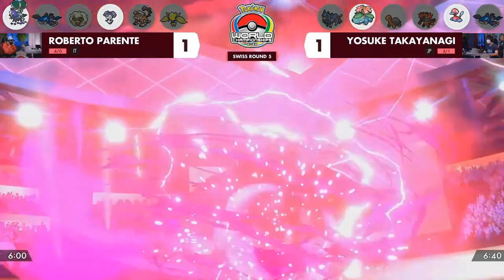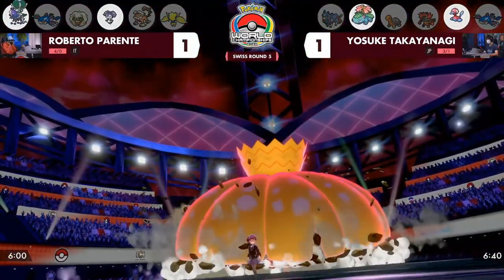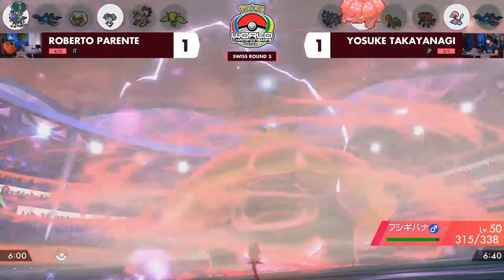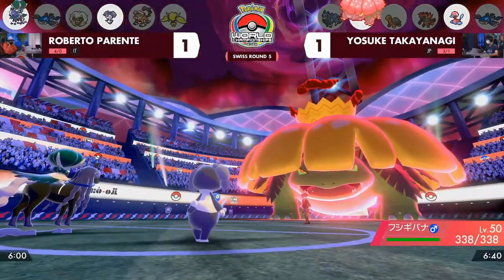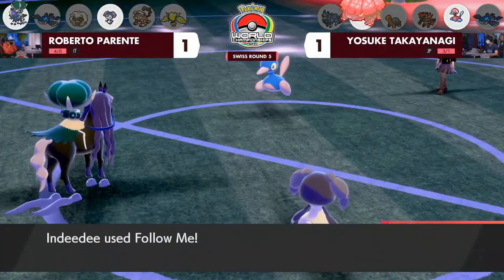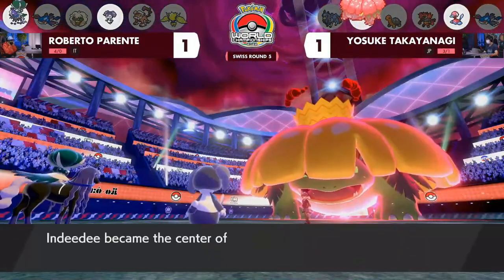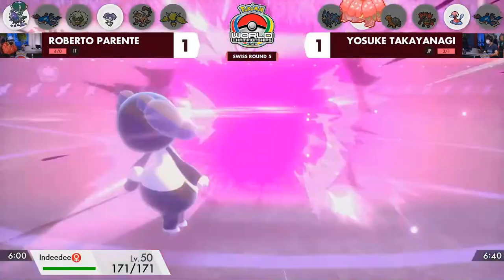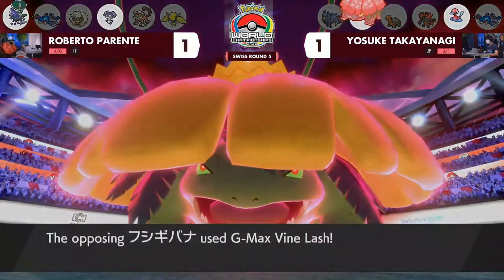If you're spending two turns targeting Porygon2 and never hitting Venusaur, that's a trade Yosuke is okay with. We're going to see the Recover healing potentially come through first, but now the Gigantamax is on Yosuke's side — it's that Venusaur ready to go. Indeedy goes for Follow Me, not too worried about letting Porygon2 set up. And there's the Foul Play — huge that Indeedy was able to take that away. Look at how little G-Max Vinelash does.